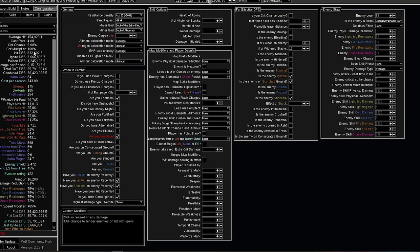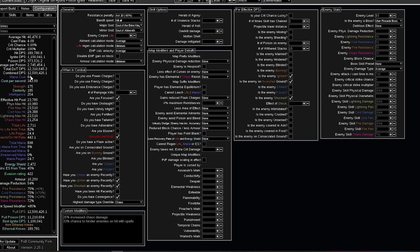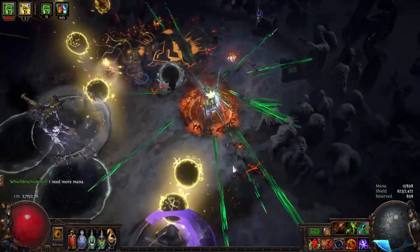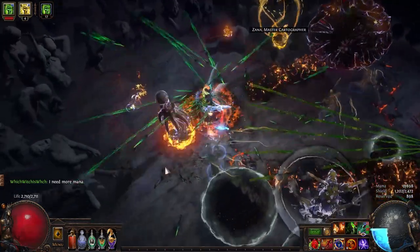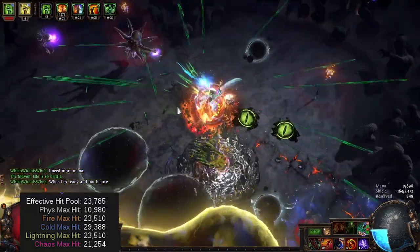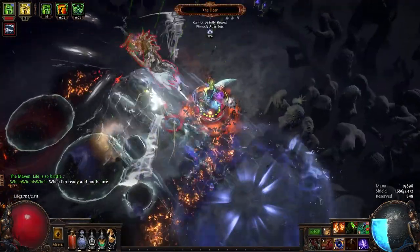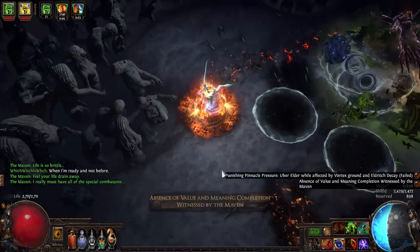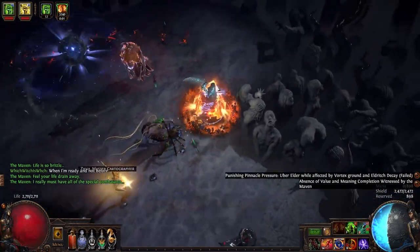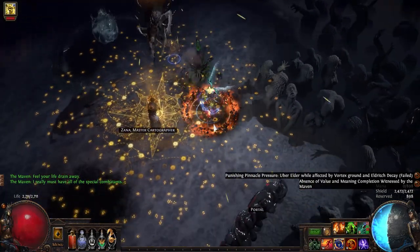As for what needs to be explained about the build, I think that about does it. The damage can absolutely be maxed out further, but it would only really matter for uber pinnacle bosses, which I wouldn't recommend doing as our defensive layers just don't stack up hard enough for that. All in all, I'm happy with the build and most importantly it feels smooth and fun to play. The effective hit pool is really nothing to write home about — it'll be plenty for most of your mapping and bossing, but it's really not a build that can stand up to uber pinnacle bosses or heavily juiced multi-altar delirium mapping. Anything like the Feared or below, it's going to be fine, mostly because it hits the damage over time cap.